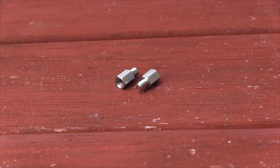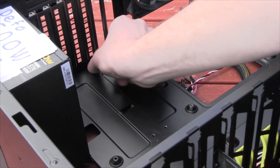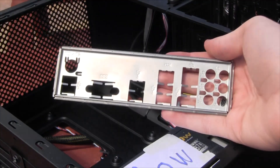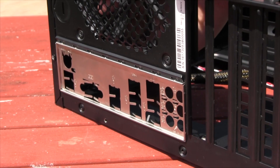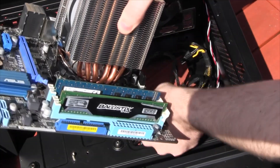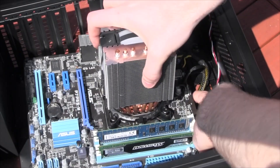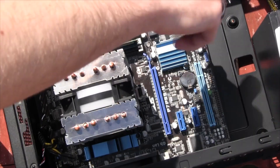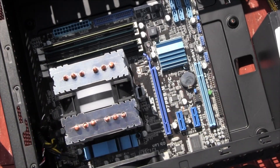Grab the CPU power cable and feed it through the cutout to the front of the case, then lay the case on its side. Grab the standoffs — these stop the motherboard from shorting against the case — and screw them in wherever there are screw holes on the board. Some cases have dimples in place of some standoffs. Next, install the IO shield, making sure it's the right way around for your motherboard, and push it into the cutout at the back until it pops in. When putting in the motherboard, make sure your fan cables are pushed through the back cutout and all cables are out of the way.